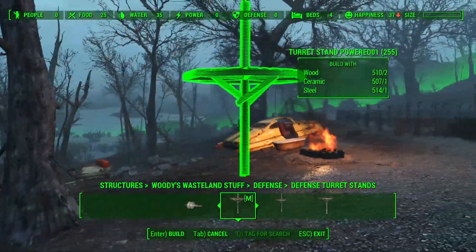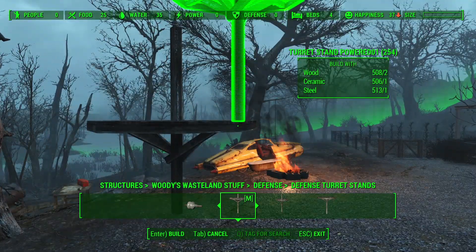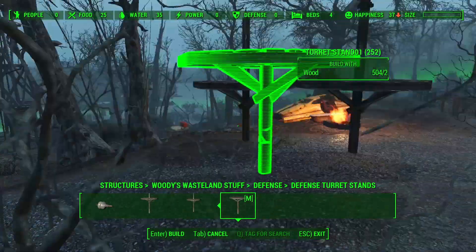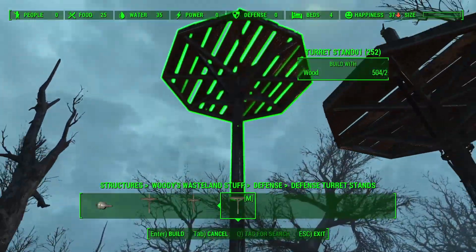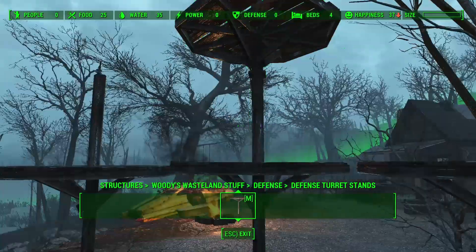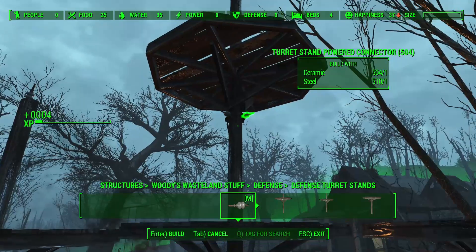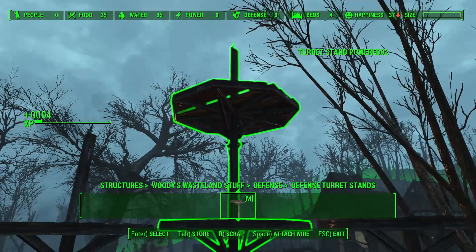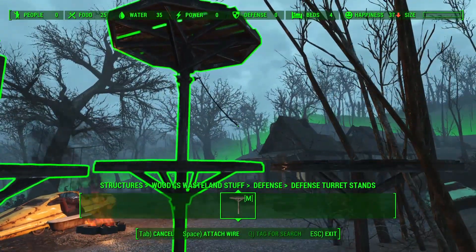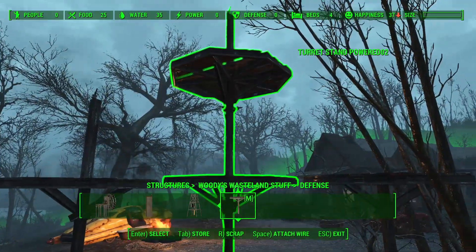Finally, we have the defense section with some neat turret stands. These are powered turret stands for your turrets that actually need power hookups, and you can run electricity to them. There are also double-story versions, and the mod includes a little power connector so you can hook it there, run wire to it, and hook it up to your turret. That is a really cool way to hook up your turrets with power in a way that is nice, neat, and concealed.